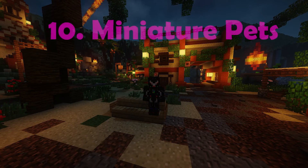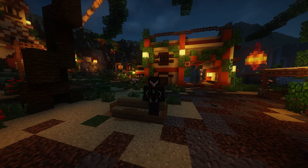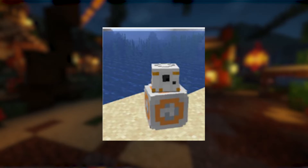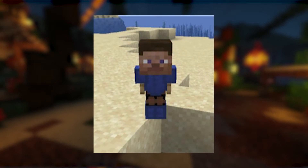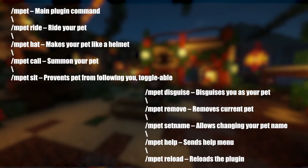On the 10th spot we have Miniature Pets. Miniature Pets is an awesome plugin to spice up any survival and RPG server experience. It nicely integrates with most plugins on this list, including Quantum RPG. You can use Miniature Pets to create your own custom-designed ones, or you can use the built-in ones which are absolutely stunning. You can also download custom pets created by members of the community, ride your pet and even wear your pet as a hat. These features could be an amazing way to create some incentive for players and a great server shop addition. Miniature Pets also comes with an extensive API for customization. Here is a list of some useful commands.